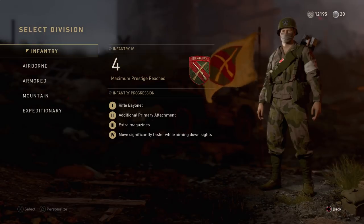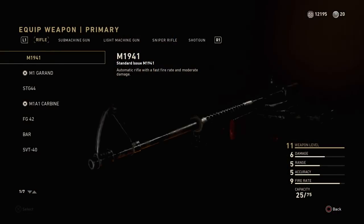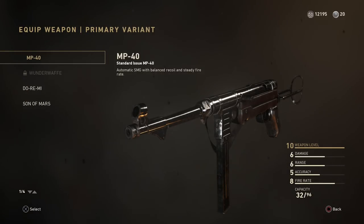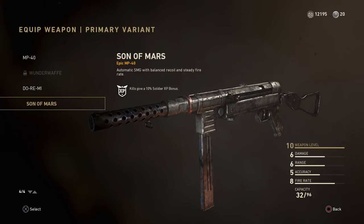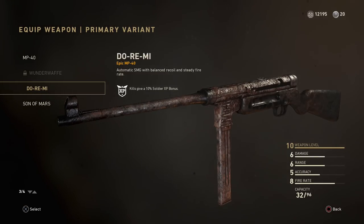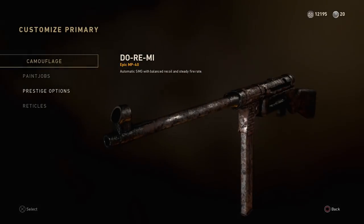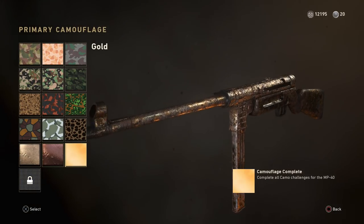As you can see, I'm scrolling through all of the weapons — you actually get a weapon variant for every single division class once you get it to max prestige. That's kind of cool for you guys who can't unlock them through supply drops or through armory credits. I did post a video yesterday on how to get armory credits if you guys want to go ahead and unlock a weapon that way.